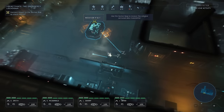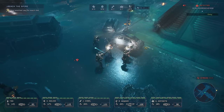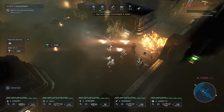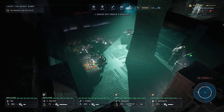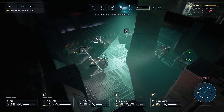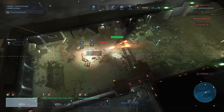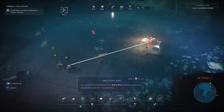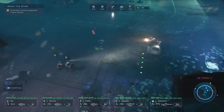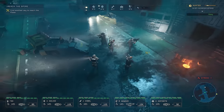In Aliens Dark Descent, you are the commander — your squad is your weapon. Through approachable, fast-paced tactical planning, you will strategically manage your squad as a unit. If the xenomorph threat becomes overwhelming, you will have the ability to slow down time at any moment to focus on tactical decisions in the heat of combat, making the gameplay more manageable and easier for players less familiar with this style of gameplay.